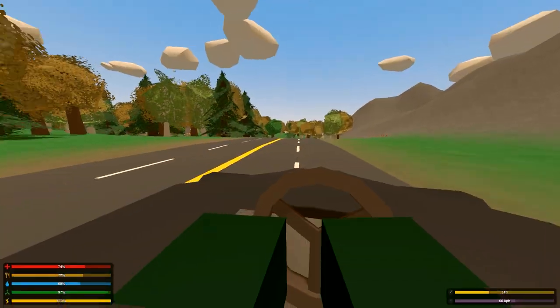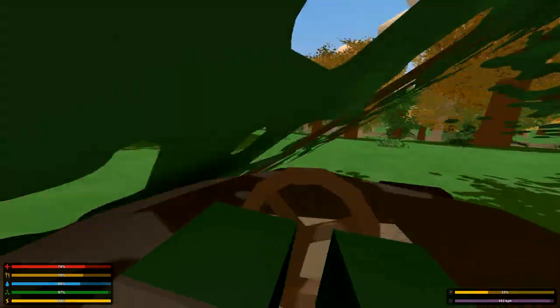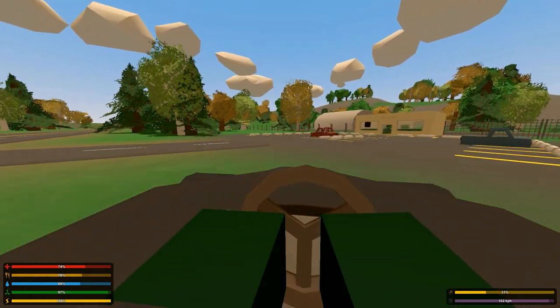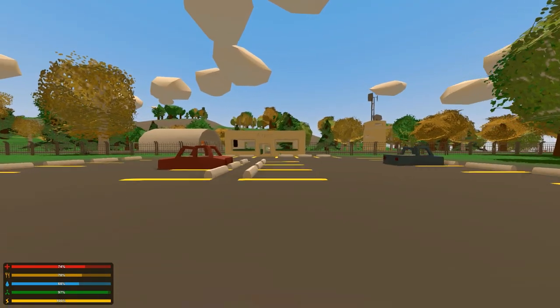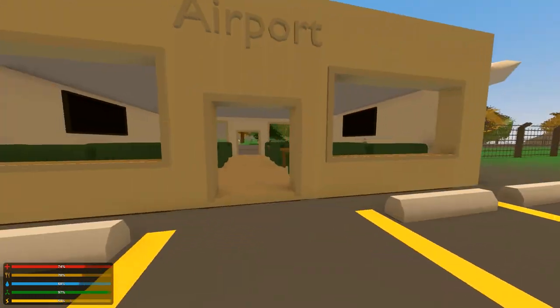We're going to head to the airport. I think I can just cut across right here. I haven't seen a deer on this map yet though. So we've got an airport here — this map is actually not too big, it's actually a relatively good-sized map. With this race car I can get around the entire island in one go. Pretty cool-looking airport.